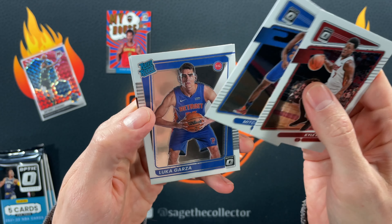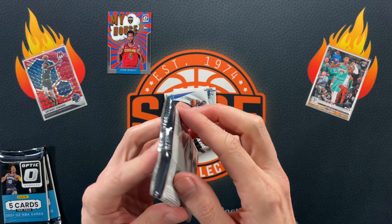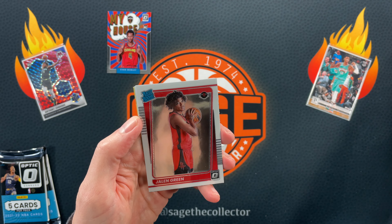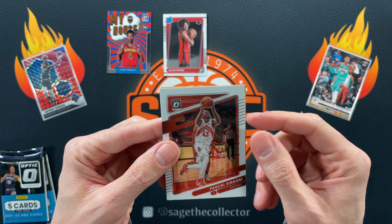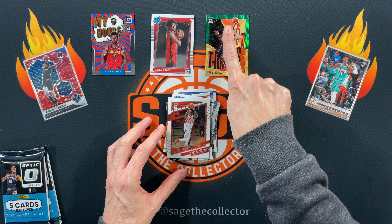We got Kyle, Mitch Robinson, Luka Garza — striking out with the rookies so far. OG and Express Lane, Kyrie — still not back with the Nets. Who knows what's going on with that situation — everyone's wondering what the heck is going on. There we go, now that's a better rookie! We got a Pascal. Looks like we got a 3-2-1, and it is a green shock 3-2-1. Unfortunately it is Kyrie Irving, but if you just cover him up it's a pretty cool-looking card.